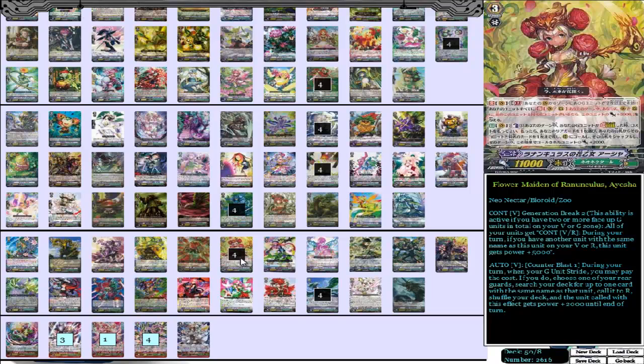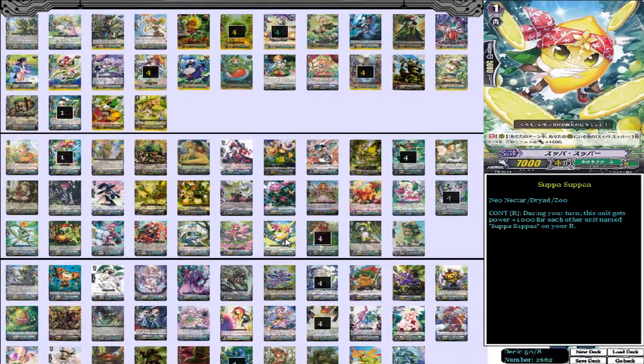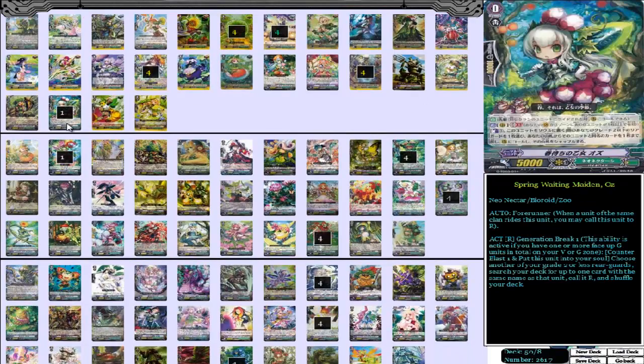Let's go right into the deck. I believe this is after Booster Set 2 of G, don't quote me on that. Our starter is Spring Awaiting Maiden Oz — she's the daughter of the Wizard of Oz. Her skill is Generation Break 1, Counter Blast 1: put her in your soul, choose another one of your grade 2 or less rearguards, search your deck for up to one card with the same name as that unit, call it to rearguard, and shuffle your deck. Just a tutor — good setup.